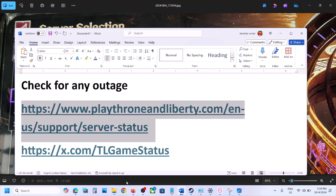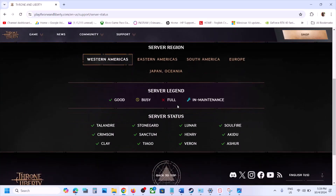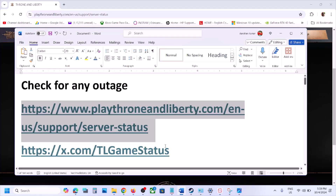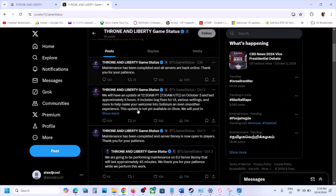Go to the website and check for any outage. Here you can see the server status — all the green ticks mean there is no outage right now. But if you see a busy icon, full icon, or maintenance icon, that means there is an outage and you have to wait. You can also go to X.com, which will also let you know if there is any outage.